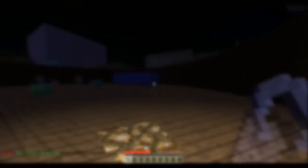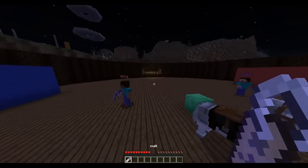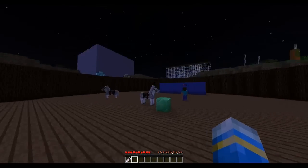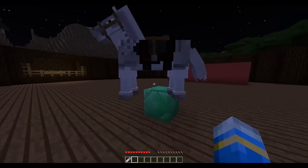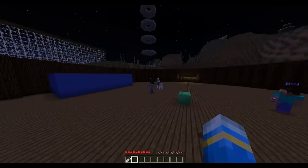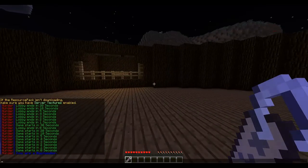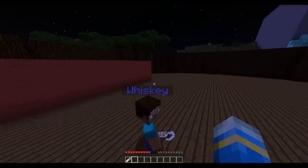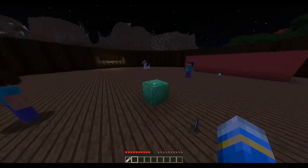We've been teleported into the arena now. In this game mode Murder, we are all given a different name from the phonetic alphabet, which the police and other roles use — like Whiskey, Juliet, Bravo, Alpha, and so on. In this game mode there are three different roles: you can be a bystander, which I appear to be at the moment; there is a murderer; and there is a bystander with the secret weapon.